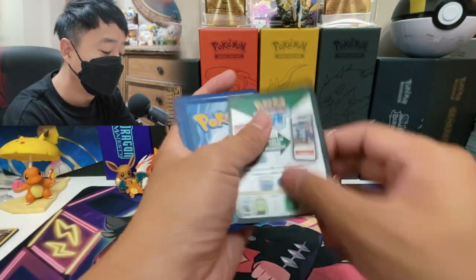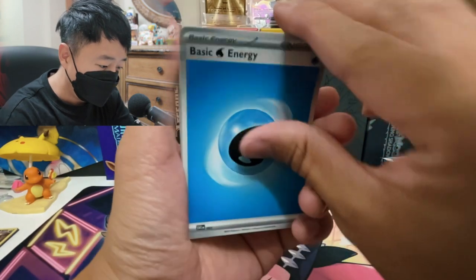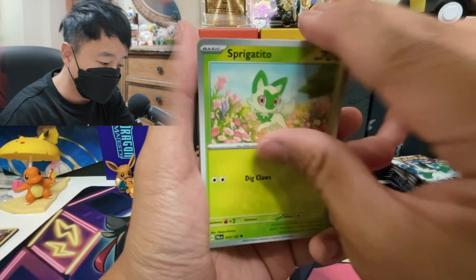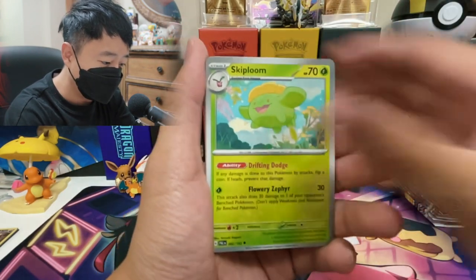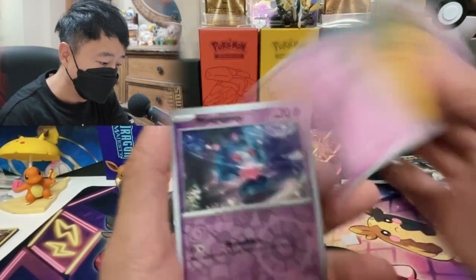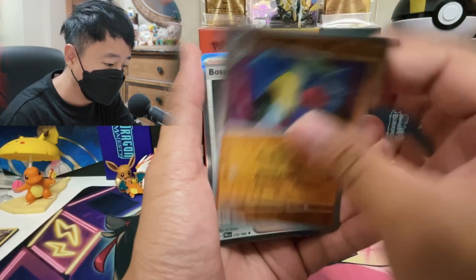So besides the two promo cards, you also have other trainer cards and other Pokemon cards, so you can just build your deck from there. We got Garchomp, Skip Bloom, Dendra — I want Dendra SAR as well. Got Mismagius. There's just so many cards from Paldea Evolved that I want.